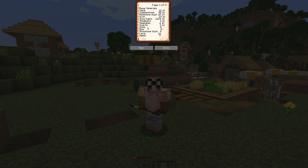Quartz, 3 stacks. Moss, 8. Eight bows, a bit of glowstone dust, lava and water, and it continues.